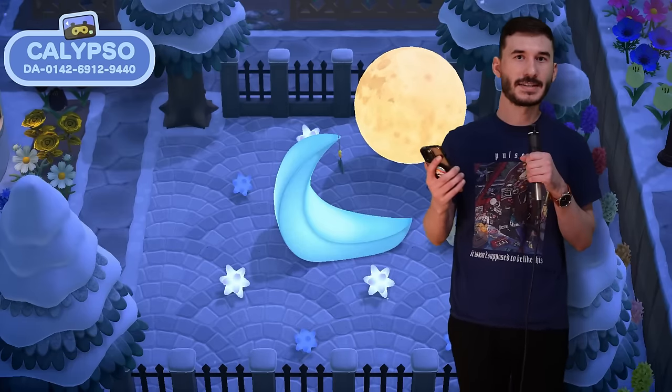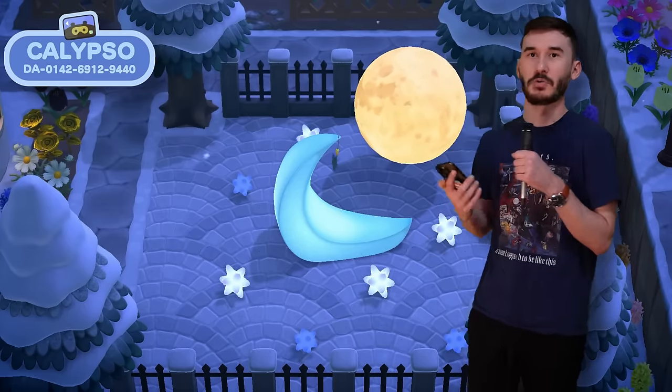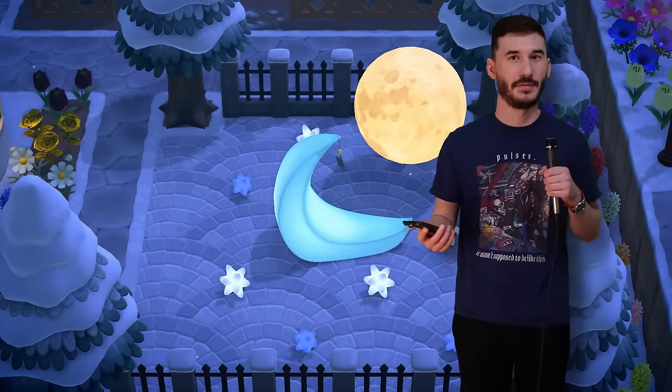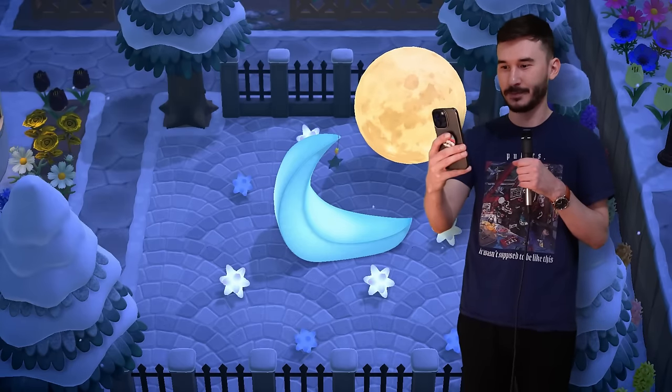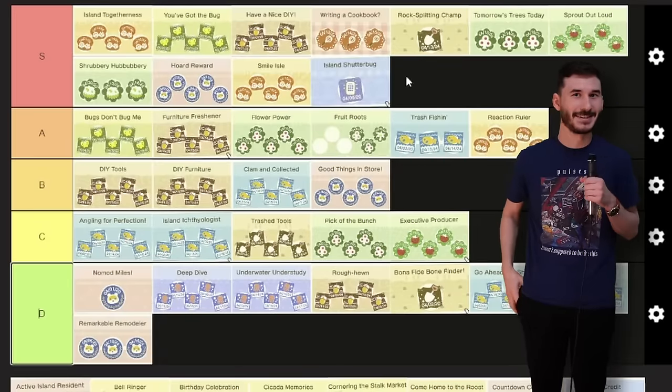The addition of the Nook phone in New Horizons is based off a real smartphone, which we use every day in real life, so the Island Shutterbug one is really easy. Watch, I'll take a picture right now. There we go. We're done. Easy S tier.